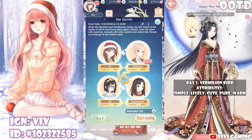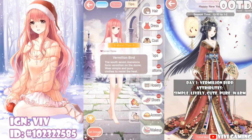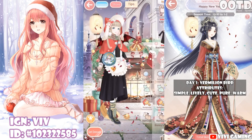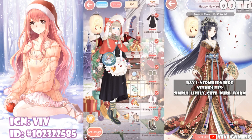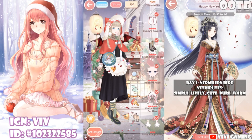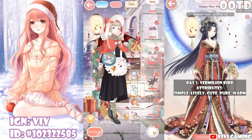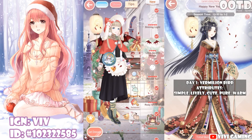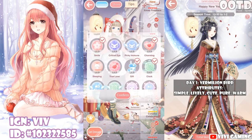Anyway, let's start styling. The theme is Vermillion Bird today and the theme will change every day during the event. If you find that you're doing terribly in one theme, don't farm it — wait till tomorrow and you may do better. For this theme you want to focus on simple, lively, cute, pure, and warm attributes. If you need help picking out an outfit, I recommend Nikki's Info or Nikki's Guide if you're on Android — they'll recommend winning outfits based on items you already have.